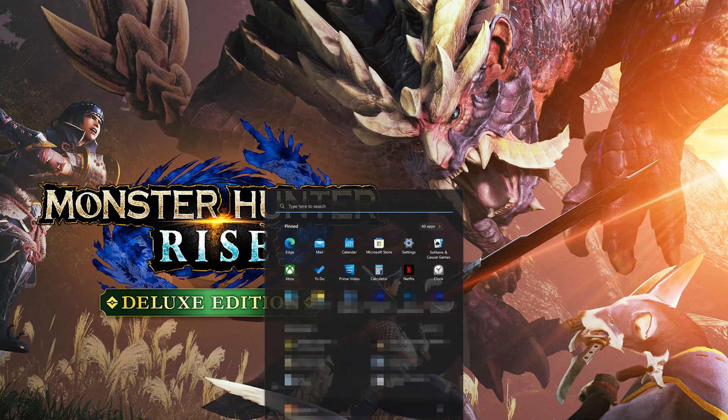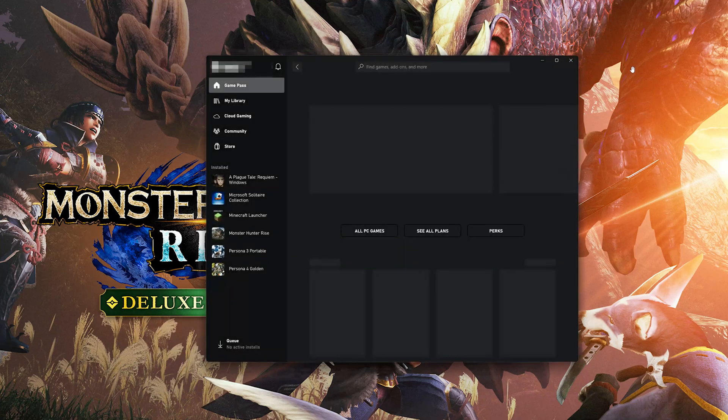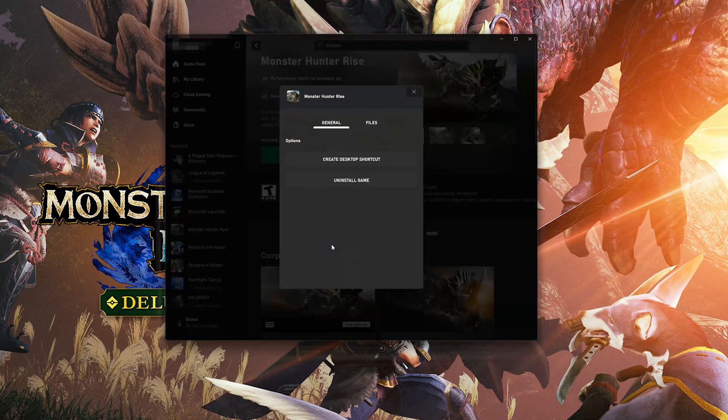Open your Xbox app and select Monster Hunter Rise. Click on the three dots and select Manage. Open the Files tab and click on Check for Updates. This will check for updates in case there's a new update that will resolve your issue.